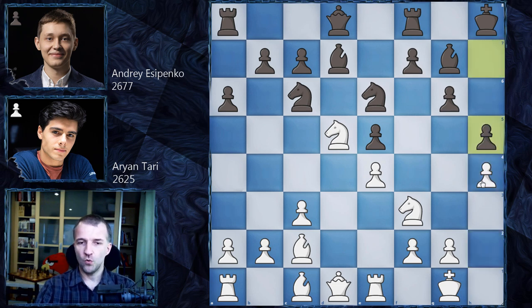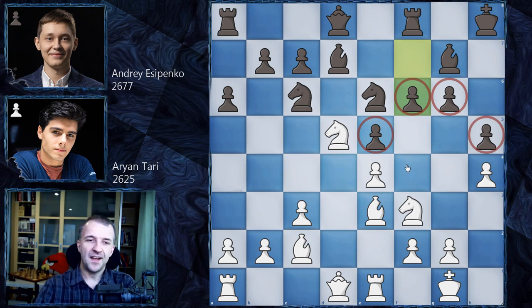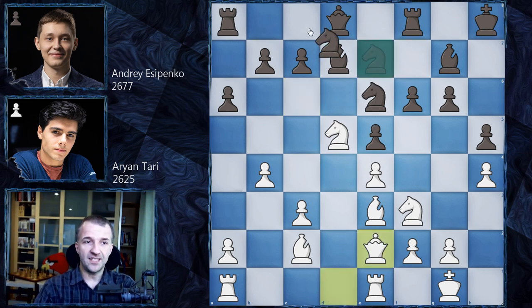However, we have h5, so Yesypenko wants to be solid. We have Be3, developing the dark-square bishop, and now f6. So Yesypenko creates this fortress and is pretty solid. We have b4, because if not on the kingside then attack in the center or queenside. We have Ne7 — Yesypenko wants to re-maneuver this knight to a better position, but he has less space so it's not going to be easy. We have Qe2, we have Nc8, trying to bring the knight maybe to the center, maybe to b6. Let's see.